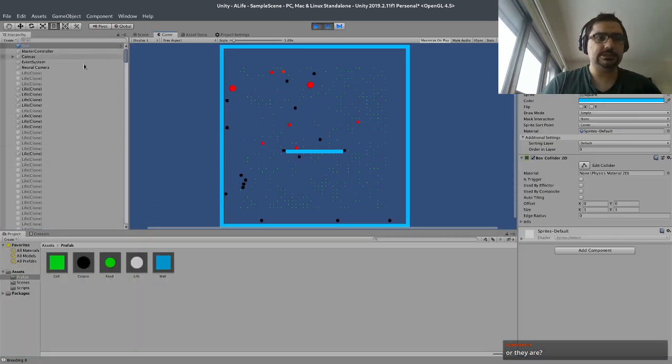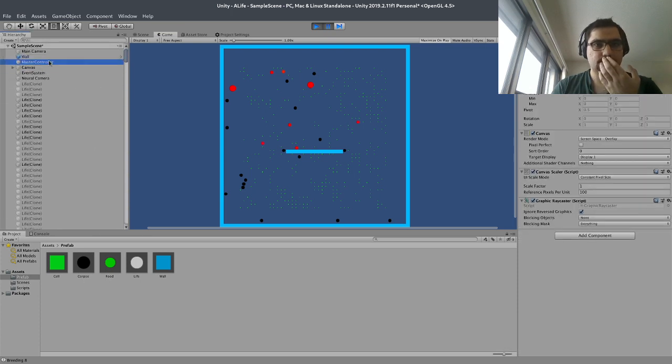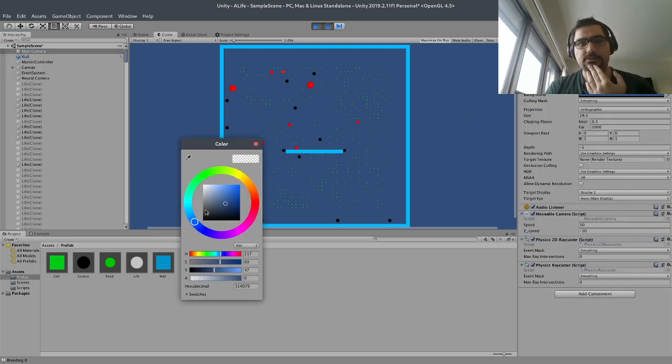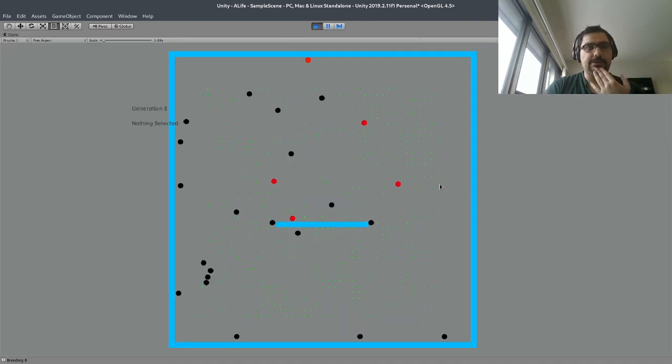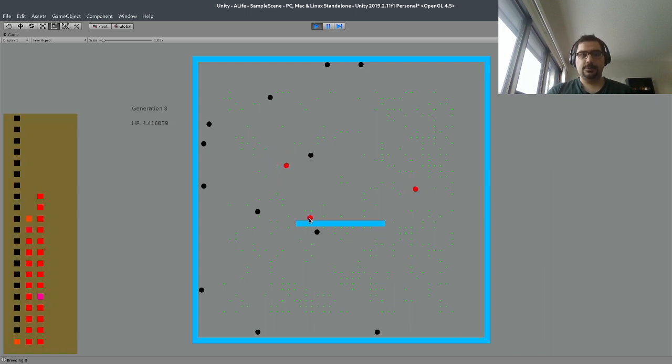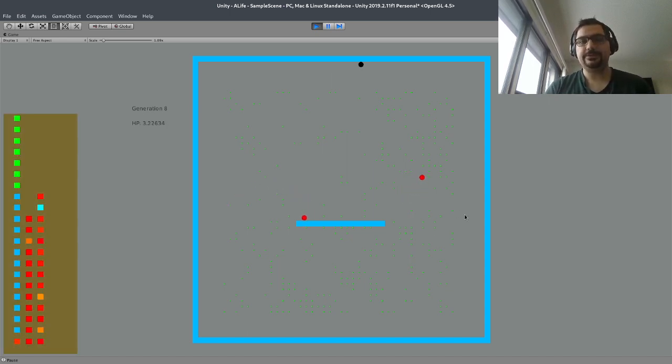Something else I wanted to change is the background color. Someone told me they can't read the text over this color. So maybe we can change the main camera background to a lighter or darker color. Hopefully we can still see the food and the cells clearly — please tell me if it's not clear on the screen.